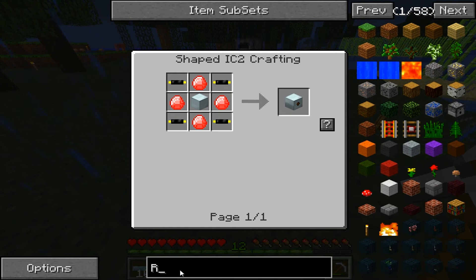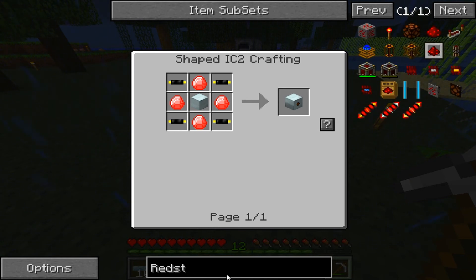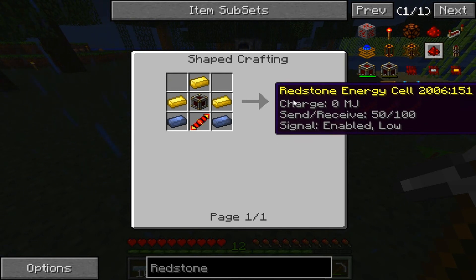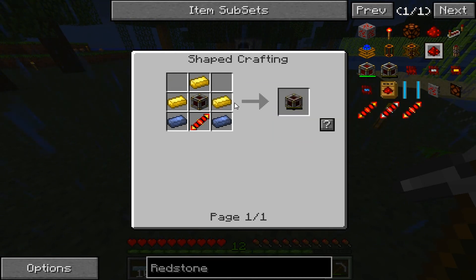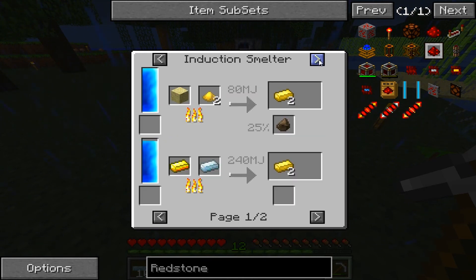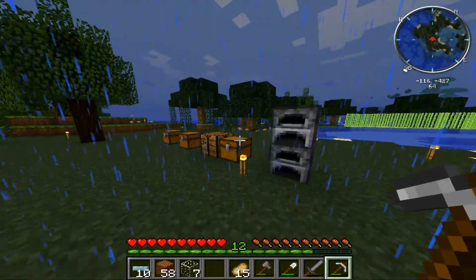But then there's redstone cells — these energy cells. They hold some, but they take this Electrum, which you have to have pulverized dust and gold — silver and gold to get that. So that'll be a little while.